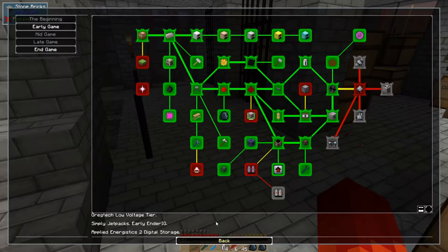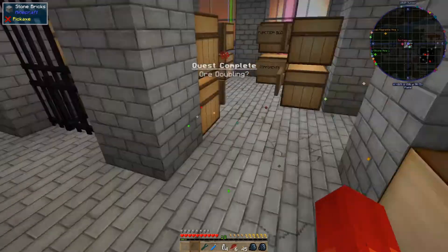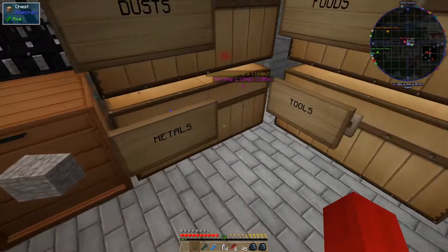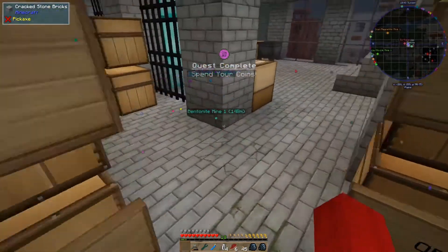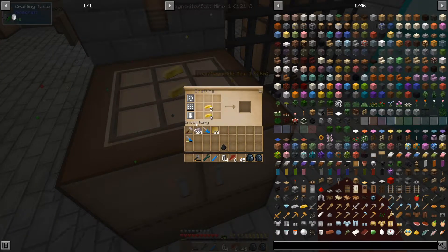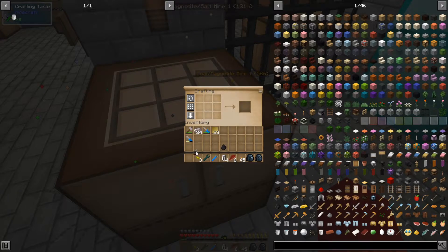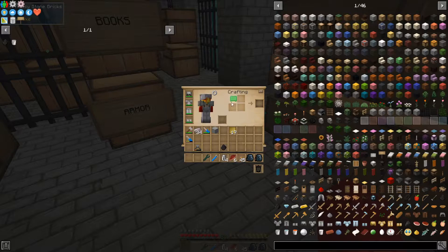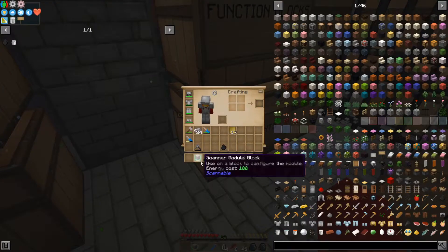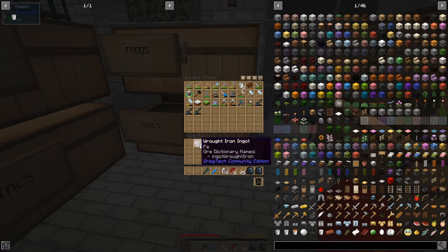Storage drawer control. Scanner module block — stone. And of course that requires six coated circuit boards. Well, I have a lot of coated circuit boards and I actually have a piece of gold. For that we need a wire cutter. My wire cutters are starting to blow. There's the scanner module — we just need stone, smelted stone, of which we have plenty. I think I can just stick these together in my crafting grid. Scanner module block. That goes in the tools with the scanner module. Claim five more omni cents.